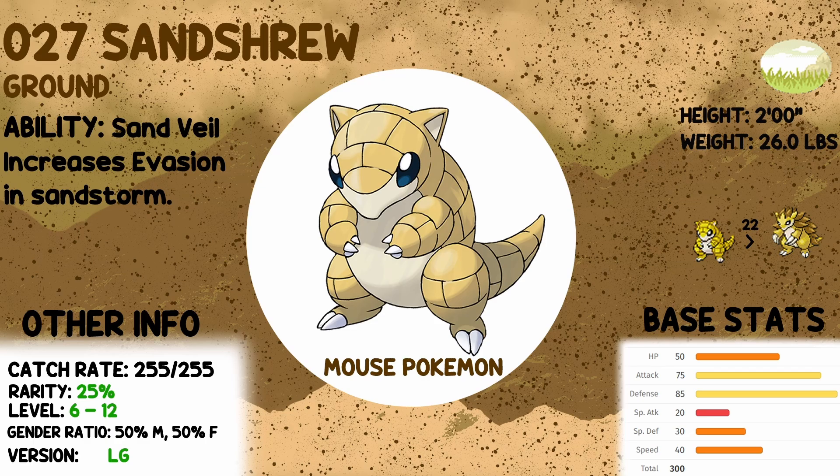It's slow. It can't take a special hit, despite being a bit of a tank — this is a physical tank, really. It's got some utility: it can learn Rapid Spin, so it could be good for clearing entry hazards like Spikes and Poison Spikes. If you like a defensive Pokemon, this one will probably do you good. Just don't let it get hit by a special attack. I personally quite like Sandshrew. I think it's cute and I've used Sandslash many a time. It evolves at level 22 into Sandslash — not too late, that's actually a pretty good level. It could be really handy if you took Squirtle, for the third gym in particular. It's not a bad Pokemon. It's just slow and you have to know its limitations. If you enjoy Sandshrew, I could probably recommend this one.